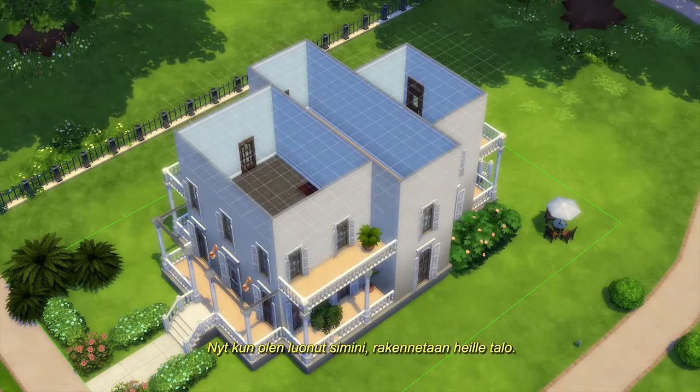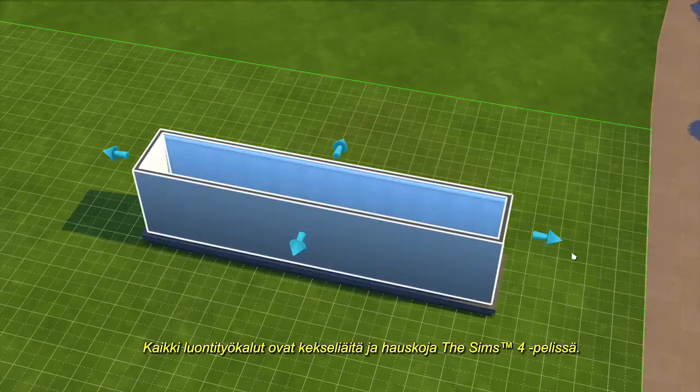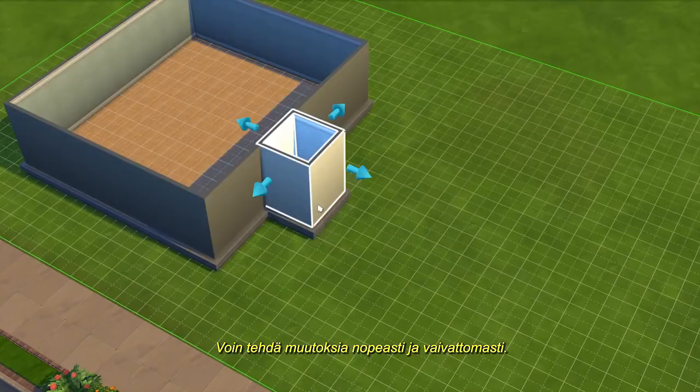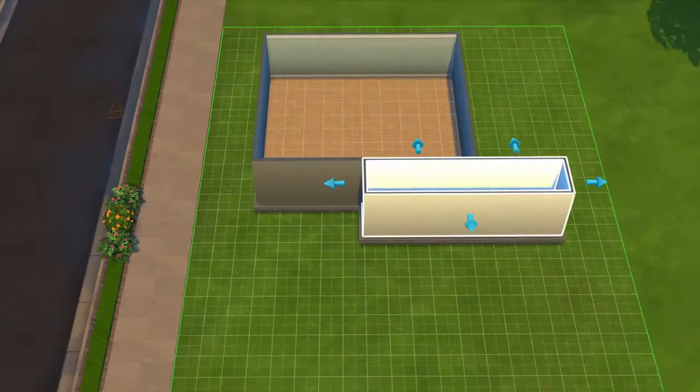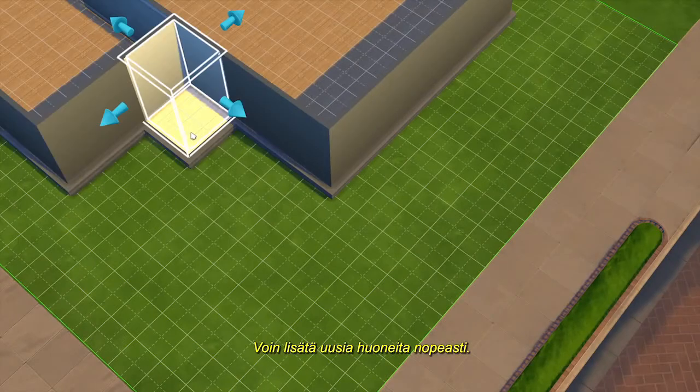Now that I've created my Sims, let's build them a house. In The Sims 4, we've redesigned all of our creative tools to be intuitive and fun. I can reach into the world and make changes quickly and easily. I lay down a room, push and pull it into the shape I want, and I can quickly add more rooms.